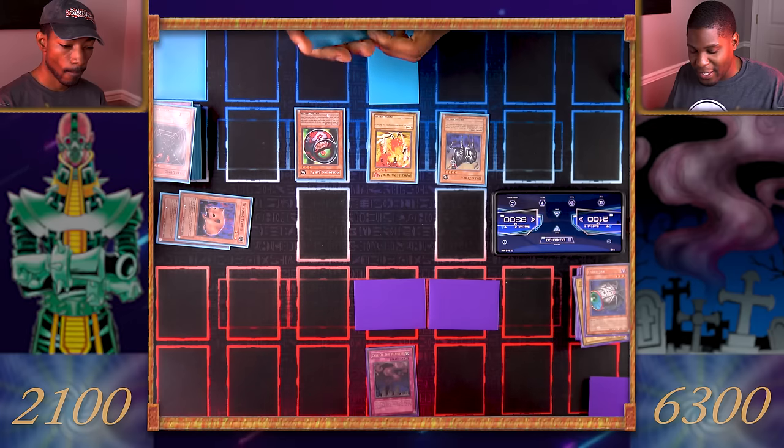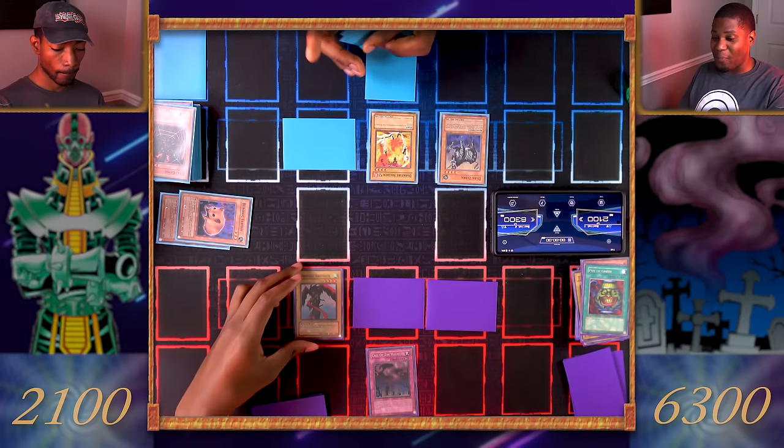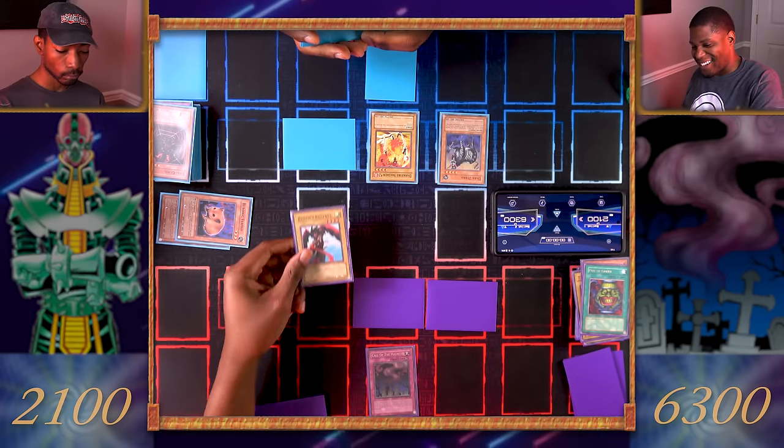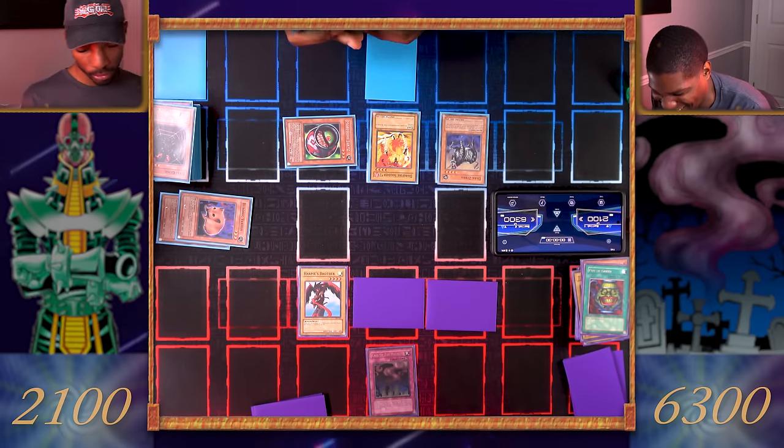The rest of our cards go to our hands. I activate Pot of Greed — draw two cards. Normal summon Harpy's Brother. Harpy's Brother, attack! And it's Morphing Jar Number Two — so we're going to return all our monsters to the deck and do it all over again.